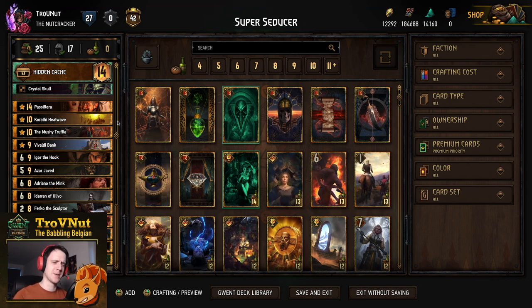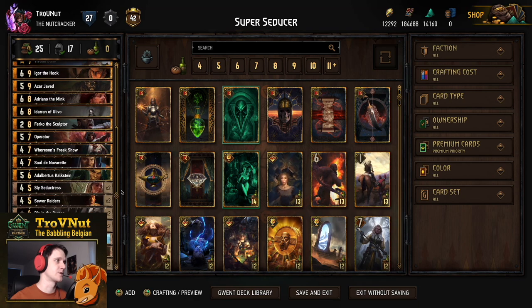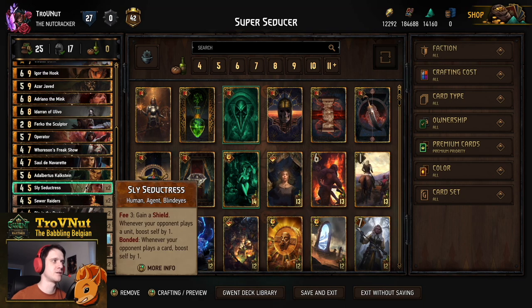The Super Seducer deck is built around creating a swarm of Sly Seductresses. Those cards are really interesting — they're bonded cards. The five-provision Sly Seductress gains a point whenever your opponent plays a unit, or when bonded to another Sly Seductress, she gains a point regardless of whether it's a special, artifact, or unit card. In this meta, this deck is actually pretty good — I managed to defeat basically every type of meta deck.